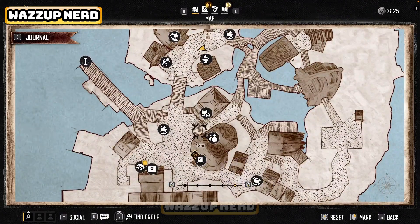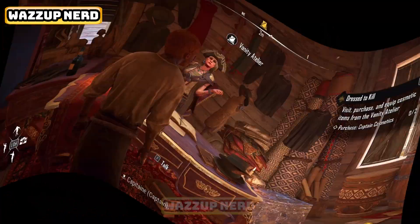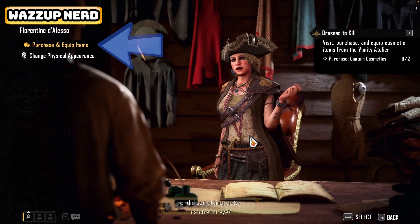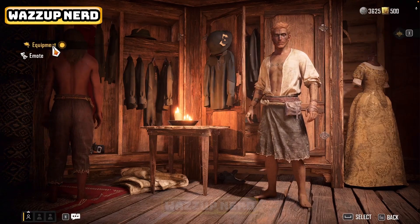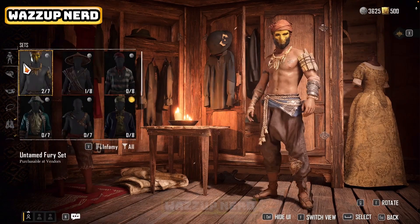Open up your map and locate the Vanity Atelier, which is located very close to the docks. Head over to the Atelier, then choose the Purchase and Equip Items option, and you'll be taken into the Domestic Shop section, where you can hover over different sections from complete pirate sets to specific items like headwear, face accessories, and more.